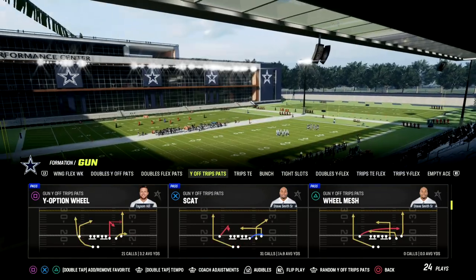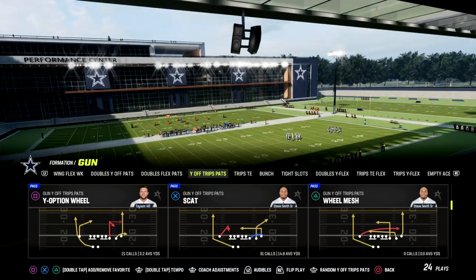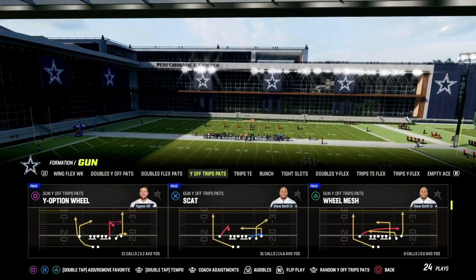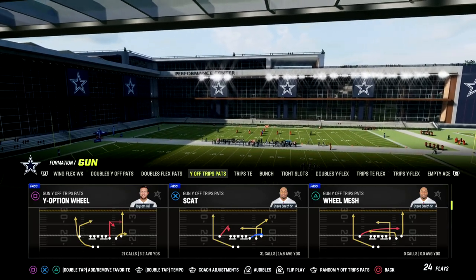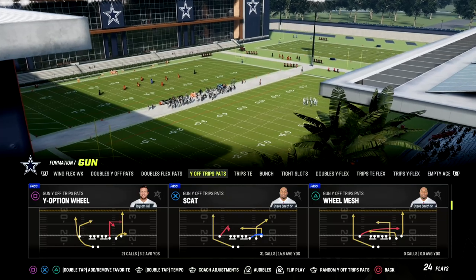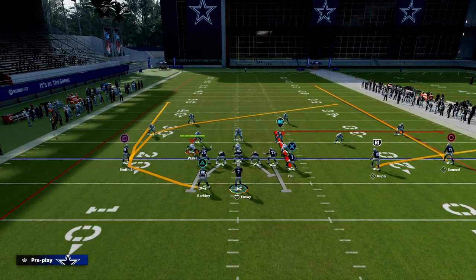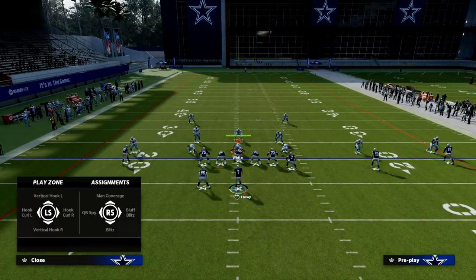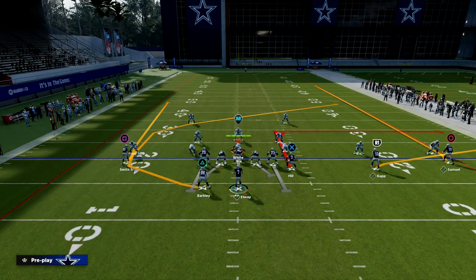What we're going to be taking a look at today is truly one of my favorite plays in the game - it is Y-Option Wheel. I think this play has a ton of versatility and we're going to show you how to use it to attack man and zone coverage. We're going to show you how this is a very effective passing play against the current meta.